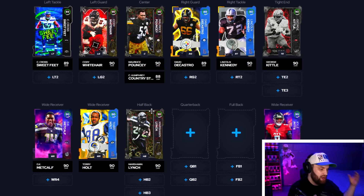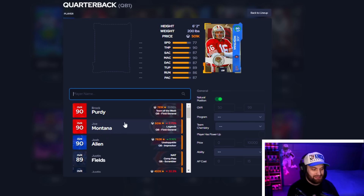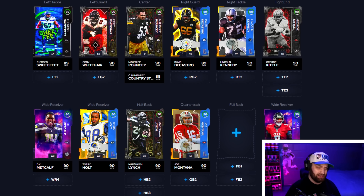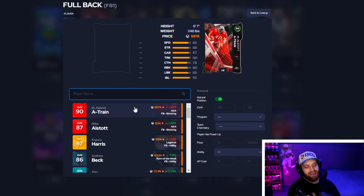At quarterback — we just did our top 10 quarterback video yesterday — we're going to lock in Joe Montana. He's literally being used by almost every MCS player and every pro right now. How a Master is just way too broken for three AP, and then you can get Gunslinger and Gift Wrap for a total of six AP. That's all the abilities you need; he has it all in one place.